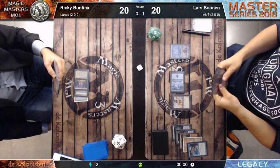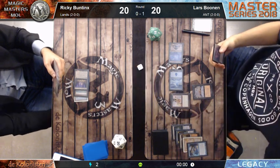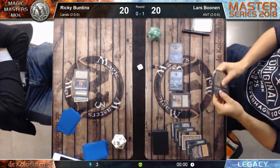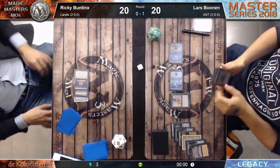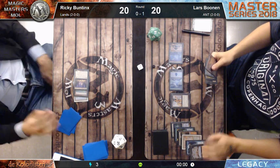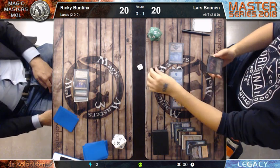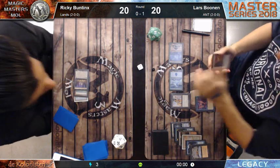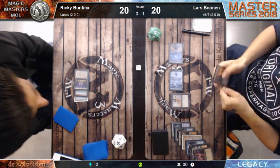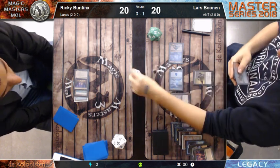He found the Infernal Tutor - a new card. Now he can cast a ritual - three mana, Storm is at three. He's one card short in his graveyard for threshold but that's no problem. He has some easy lines. Duress now - Storm is at four.